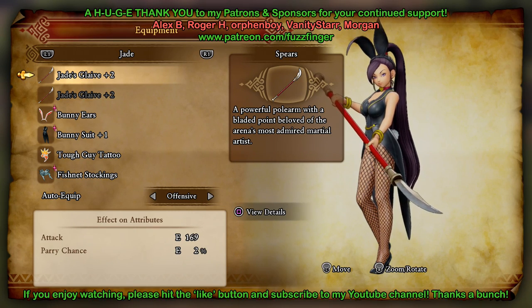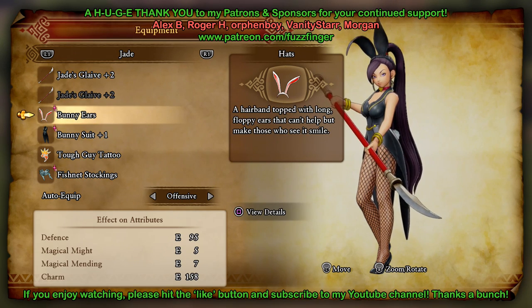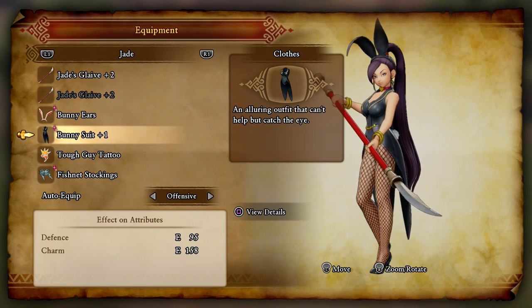Hi folks, today we're going to be tackling the quest that requires us to make sure that Jade has her bunny costume. It's not too difficult but we do need to make sure that we have three items: bunny ears, the bunny suit, and the fishnet stockings. I'm going to be going through how we get all of those in this episode.